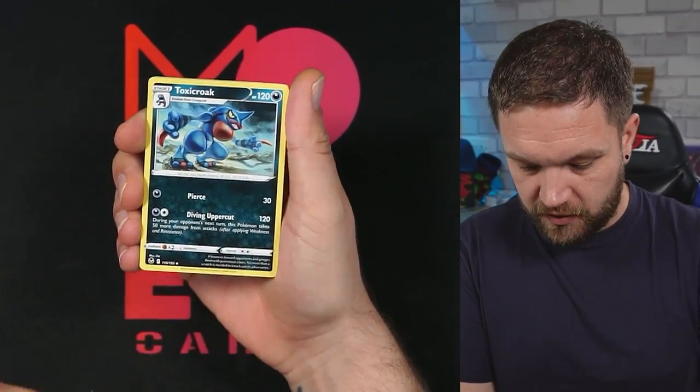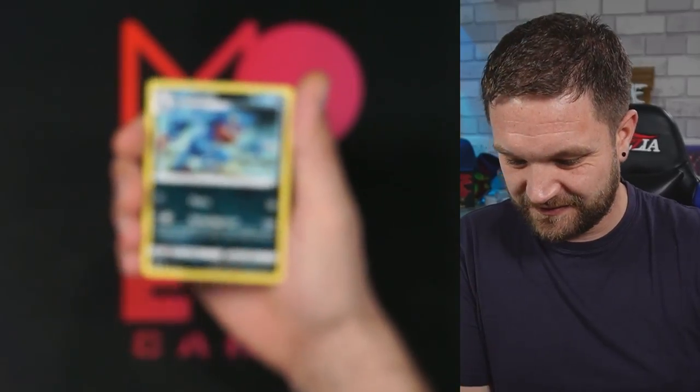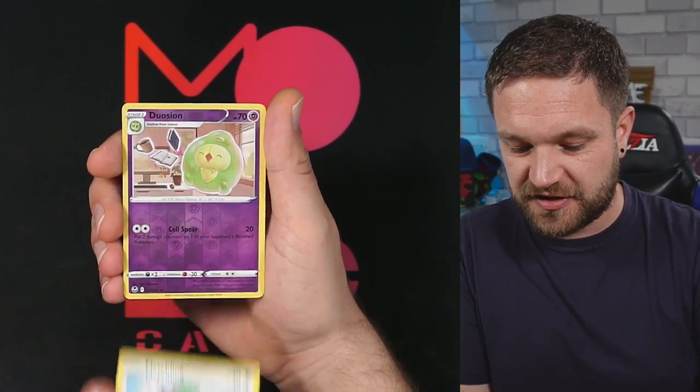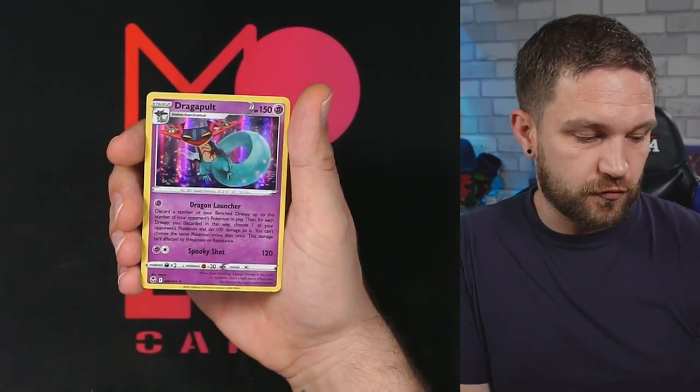Quick question: if you could pick between an ETB or three triple blisters, which one would you go for? Ignore the fact that I got a big hit. Let's see if we can get something. Oh my god — that Jynx artwork! Spinarak, Fennekin, Feebas, Chinchou, Fletchling, and Dragapult.